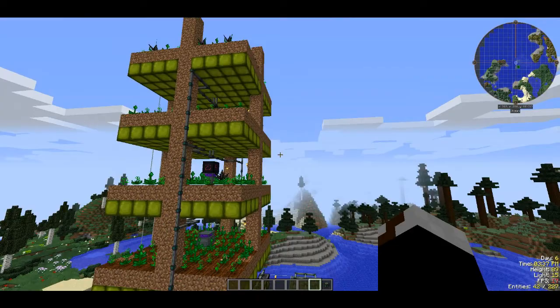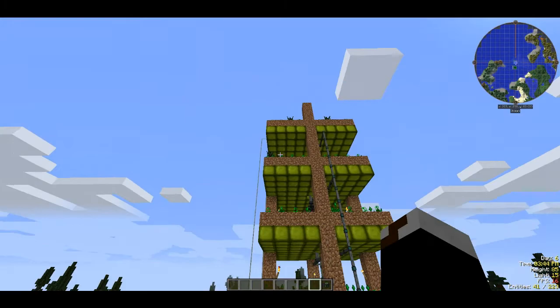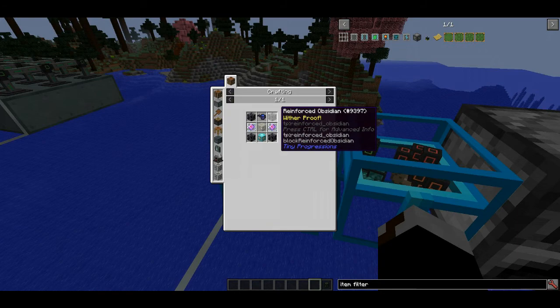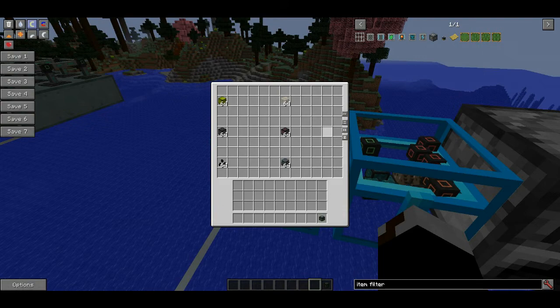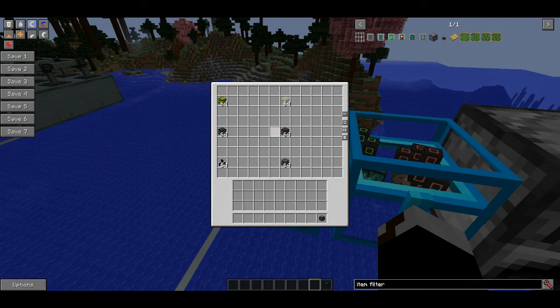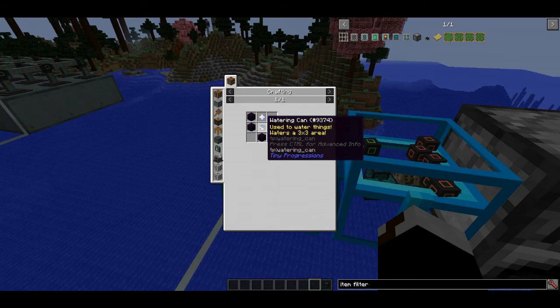Dirty glass requires soul sand and any type of glass, so you will need access to the Nether. You can turn growth crystals into tier two growth crystals, though this is where it gets expensive: you need reinforced obsidian, which requires obsidian and iron bars, plus two end crystals made from glass and an ender pearl. You also need a reinforced watering can, which is made from a nether star, obsidian, and a watering can made from iron and a bucket of water.